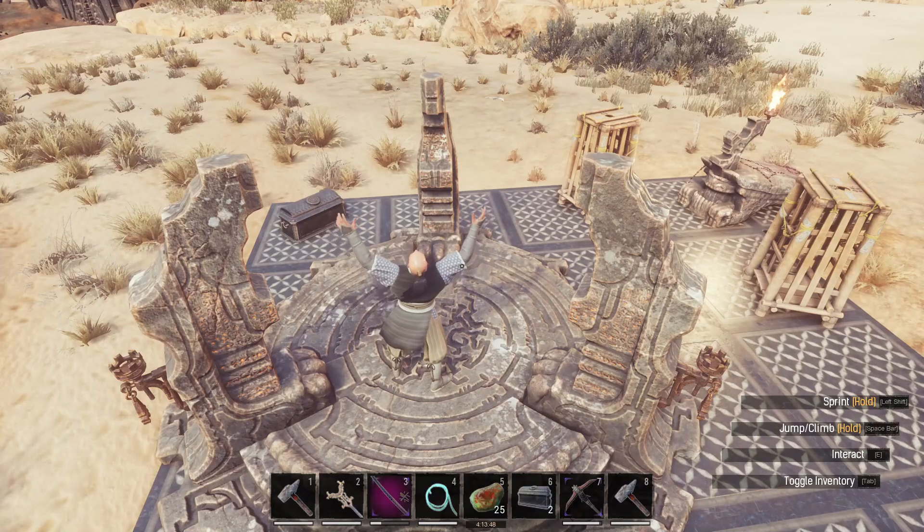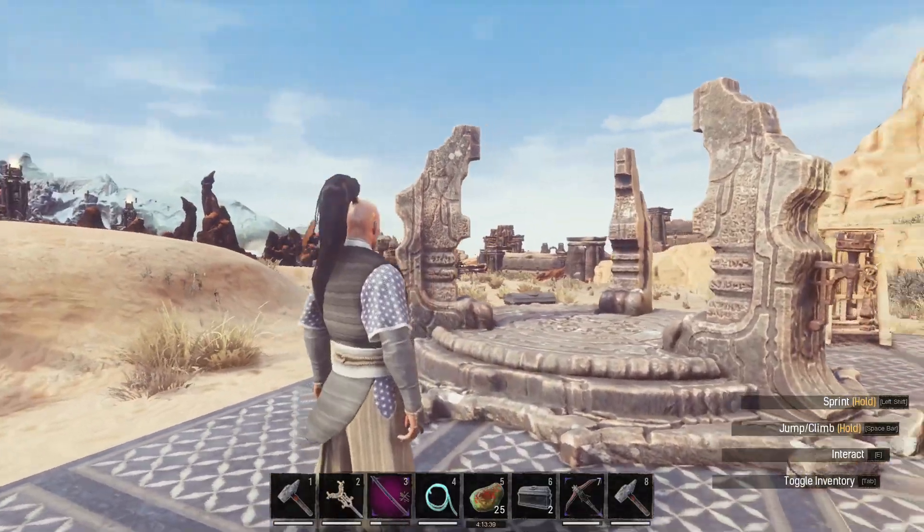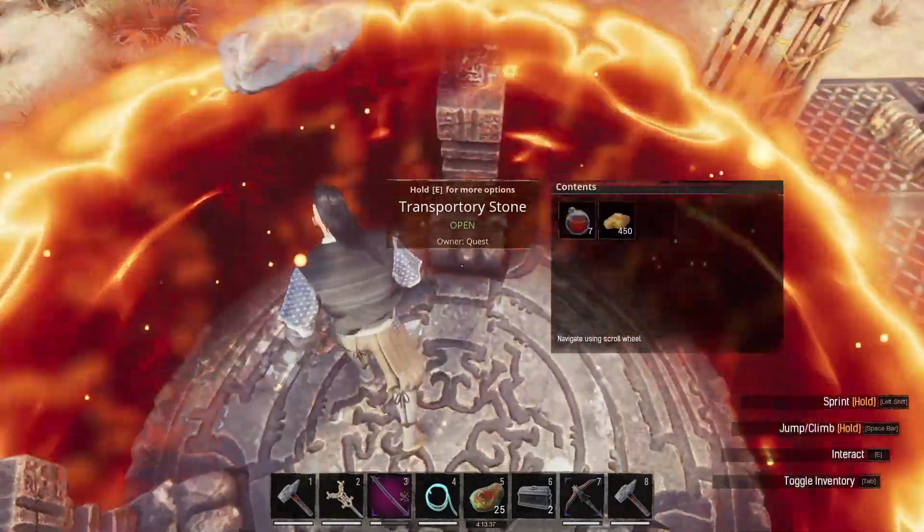Finally, you can also learn the Word of Power to create teleport shrines. You can place these around the world and power them with sacrificial blood and brimstone. Then you can quickly teleport between these locations — a very fast and effective way to get around the map quickly.